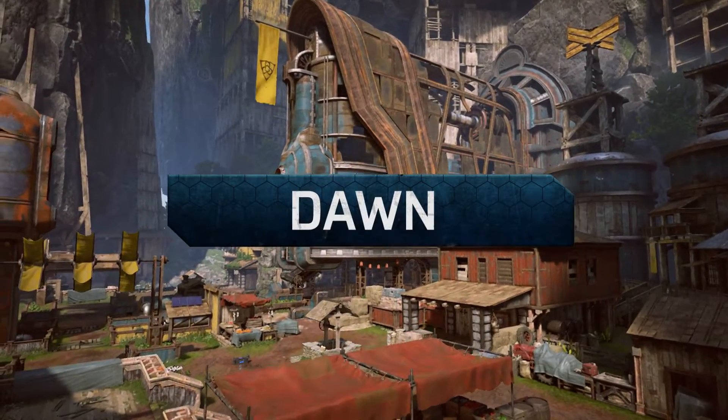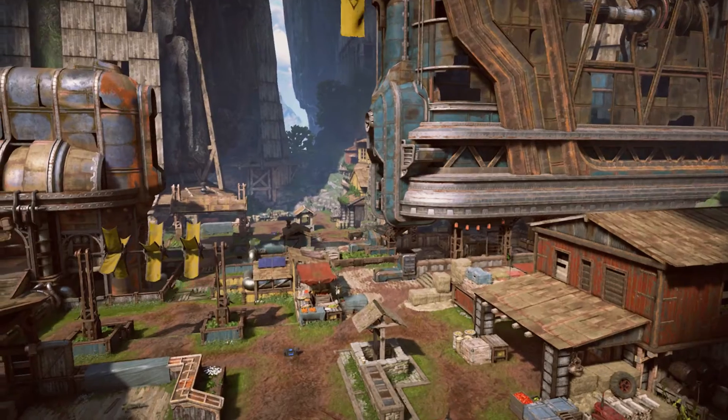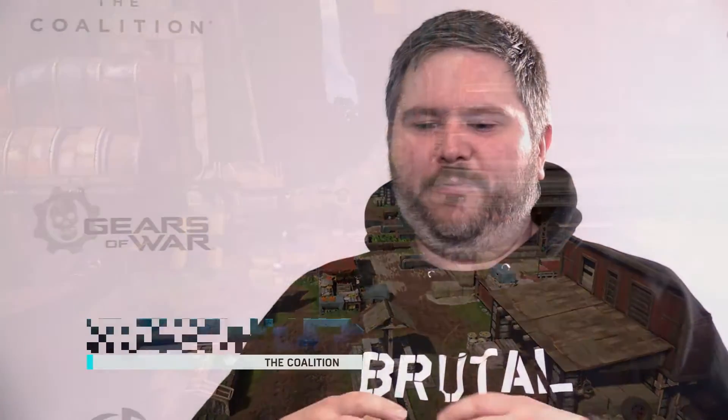Dawn is a brand new map by the designers here at The Coalition, and we're really excited to bring it to Gears fans. It's a really fantastically rich map. It has all sorts of qualities that all layer over top of each other — it's got great support fights, it's got great key fights.